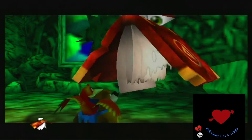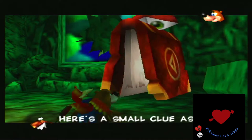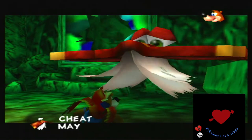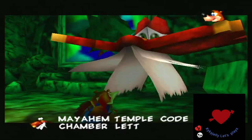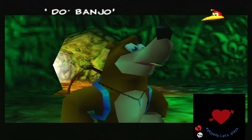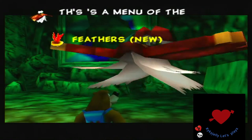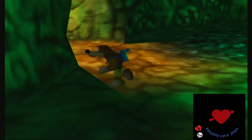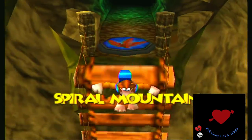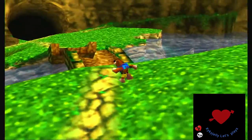So what do you got for us, Cheeto? Just feathers — it's kind of like the red and gold feather upgrade in Banjo-Kazooie, except it's two for one: you get both the red and golden feather upgrade, which is great.